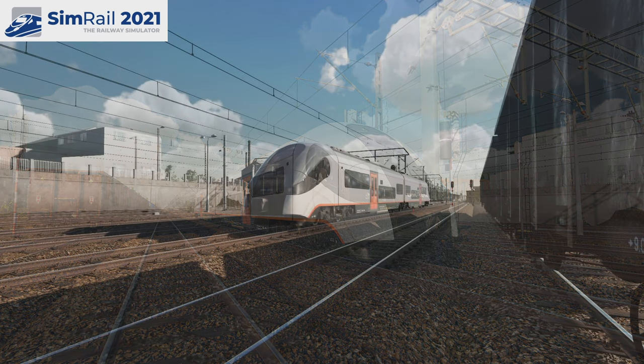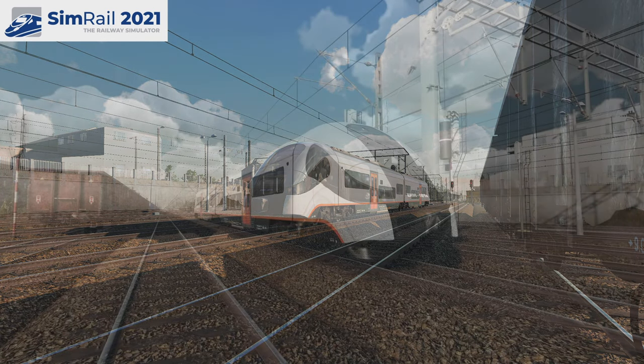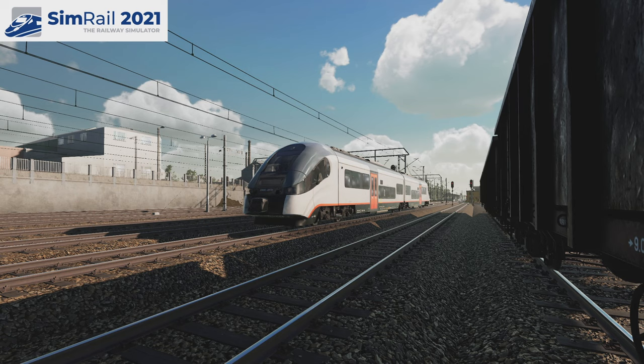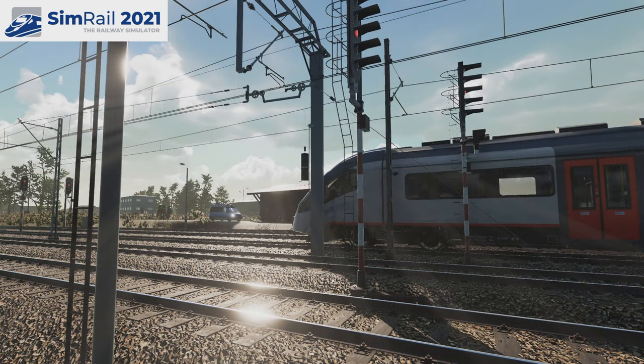Hello and welcome to my channel. In this second encounter with SimRail 2021 demo — in my first video I went through the only tutorial mission in the game. There is only one locomotive we can drive, and the developers decided to put in a small tutorial for it. It wasn't great, but it told you how to use the locomotive. It didn't explain all the features or how various things work, but it was intended to be a short tutorial.